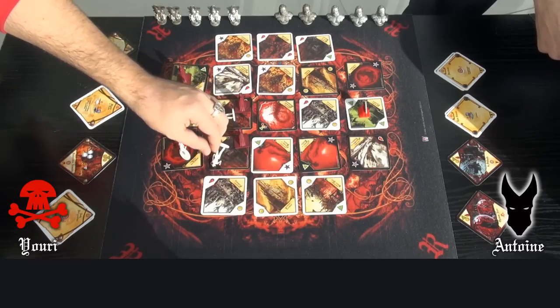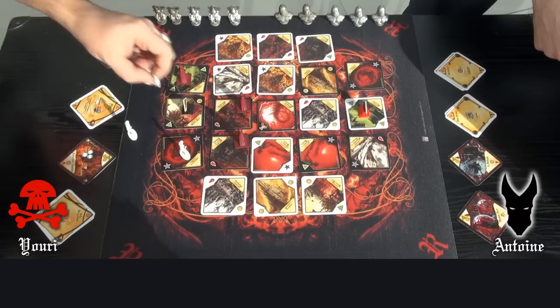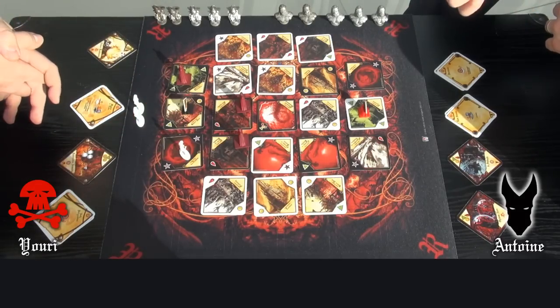Yuri's soldiers are destroyed and put out of the board next to his capital. They will reappear on Yuri's capital at the end of his next turn.